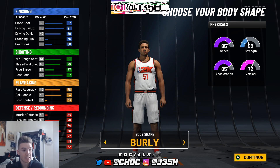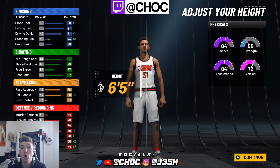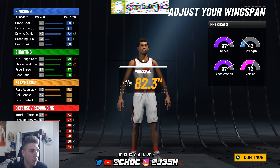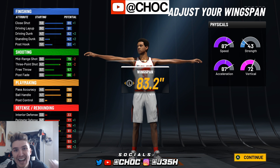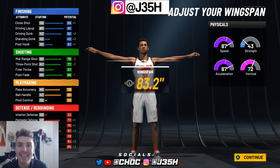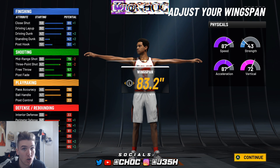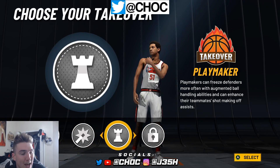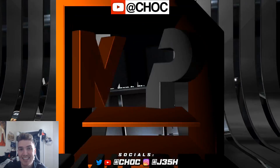The body shape doesn't matter — pick the one that looks coolest. For the height, six-four or six-five — that's going to be dependent on what you want your wingspan to be, because you need to make sure you have the pro dribble moves. You're going to go 83.2 on the wingspan. As you guys can see, it's currently an 81 at 99 overall. You will have 85 ball handling, which unlocks all the pro dribble moves — what you need to be successful when it comes to handling. And you'll have an 82 driving dunk, which is going to get you contact dunks with 90-plus speed. This is arguably the best point guard build in 2K history — it can do absolutely everything.